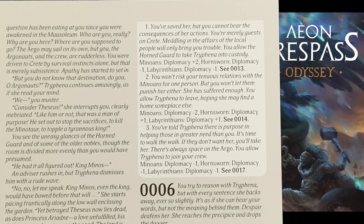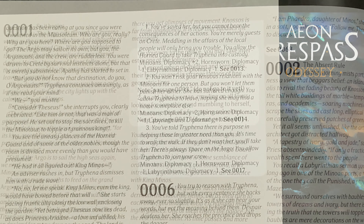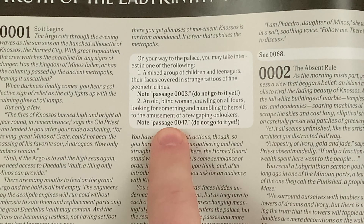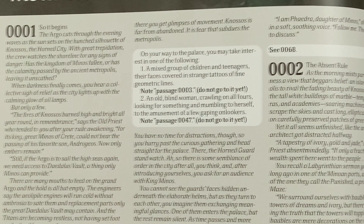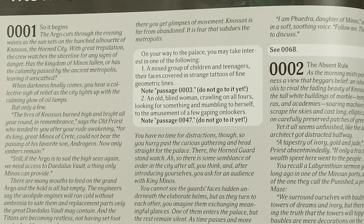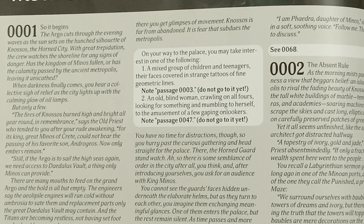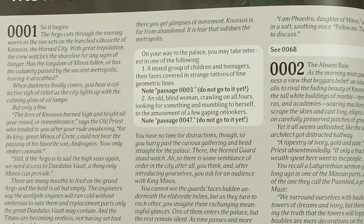Some of your choices are only available if you fulfill specific conditions. Even if you do fulfill those conditions, however, you are not forced to choose a given option unless otherwise stated. Some story paragraphs will instruct you to note down some information. If they specify where to note it, then write it in the appropriate section of the Argo sheet or the Argonaut sheet. Otherwise, simply remember it for the duration of your current adventure.